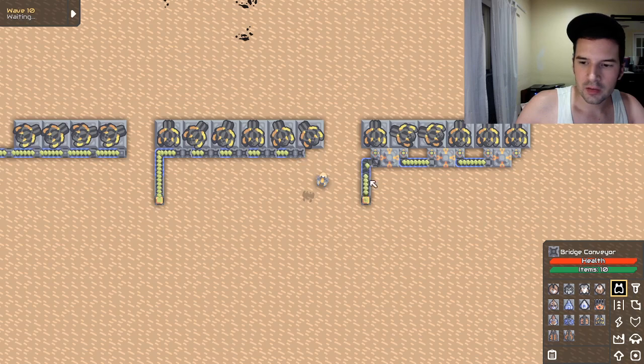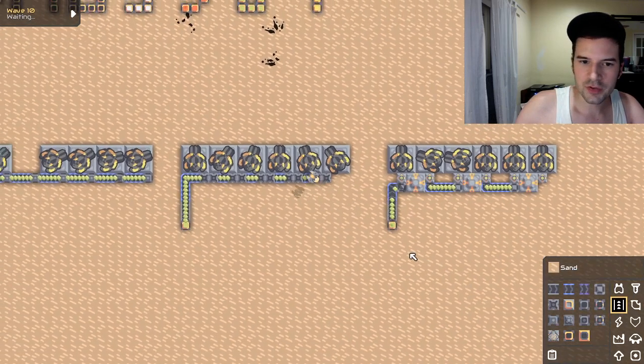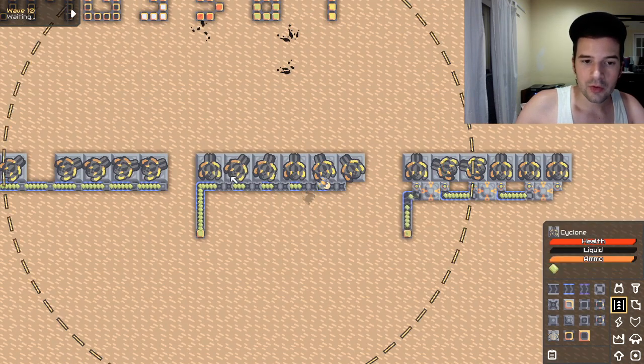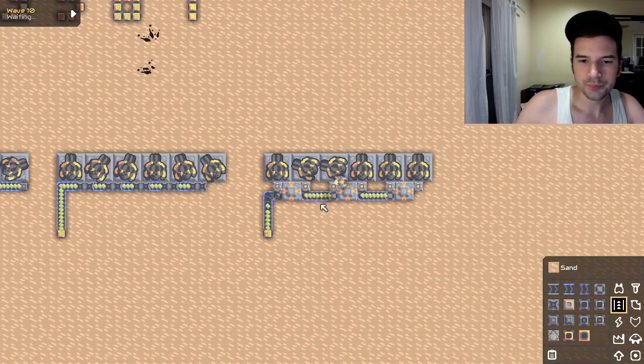What you want are buffers. A good buffer is a bridge — it's called a bridge conveyor. These hold ten items each, so you have a little bit of a buffer in between for it to catch up and hold on to ammo.